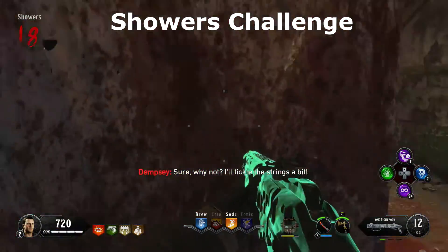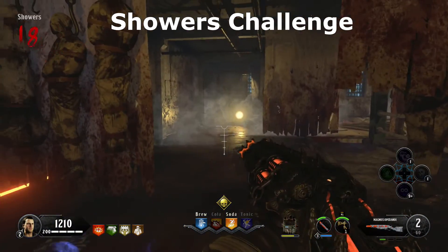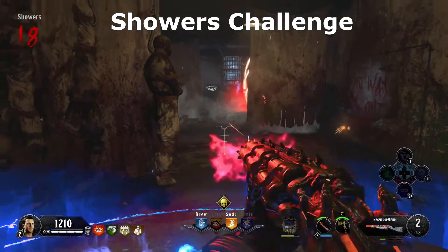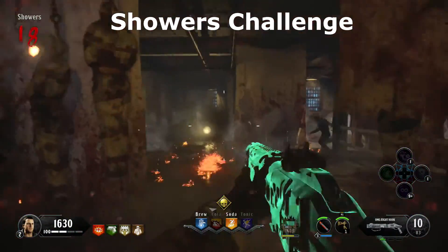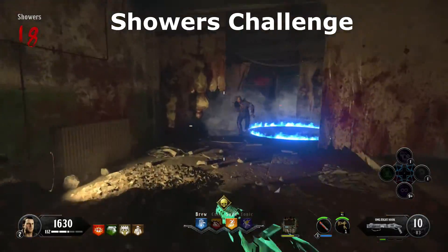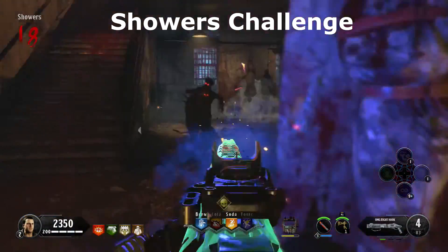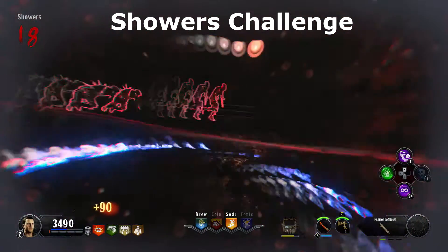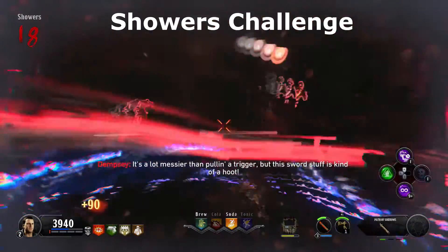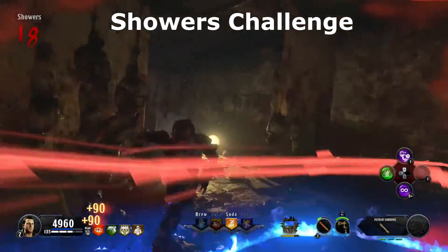A guy with a banjo spawns in. You can't leave this area so make sure you're set — have a full katana. Wait for the talking then pick up the banjo by pressing Square, go stand in the blue circle on the floor and get zombie kills. There's a limited amount of time so kill zombies quickly. Use the upgraded Magma Gat or your katana. The blue circle will move around — kill zombies wherever it goes. You'll know you've completed it when you hear a banjo noise.